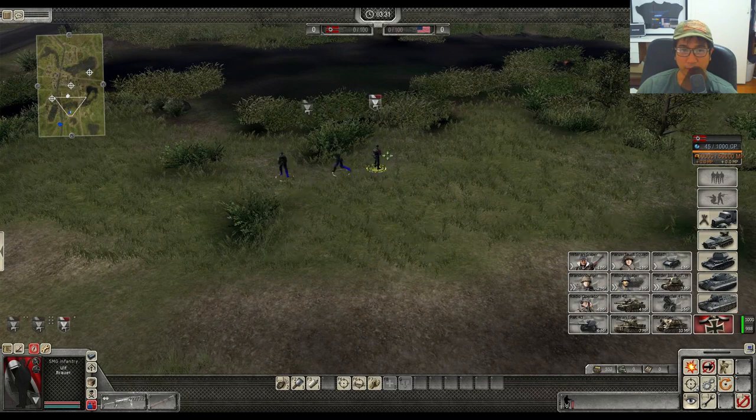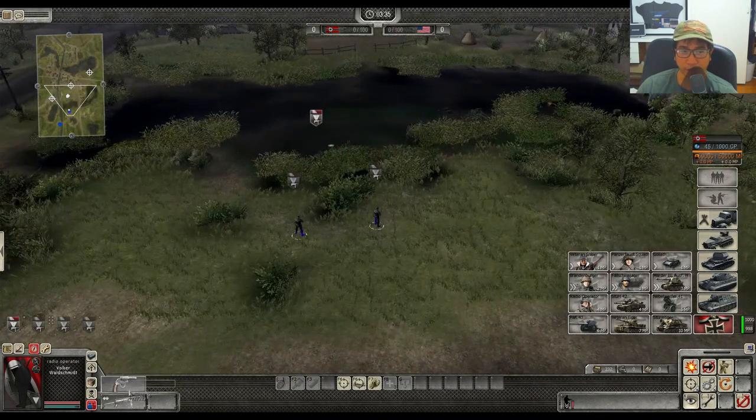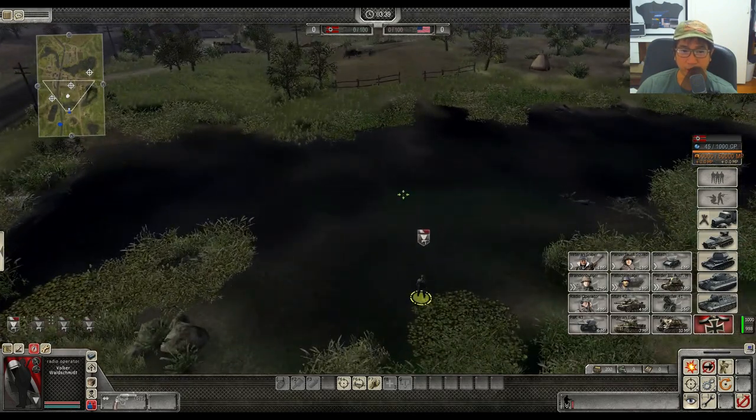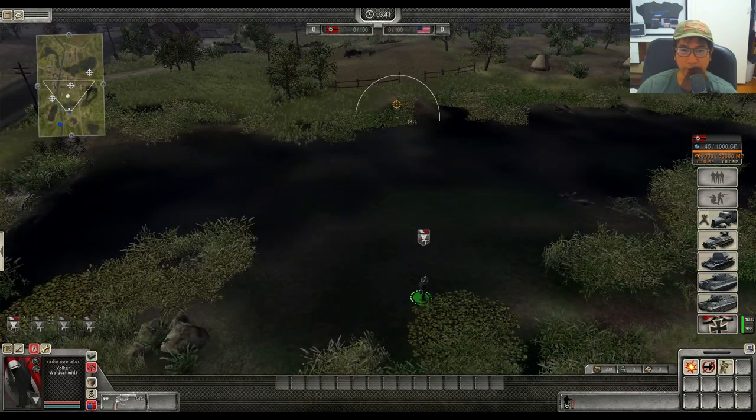You get 2 SMG guys and then the radio operator. The radio operator is special because it has the artillery signal gun. When you click on that, you need to use it in DC — press DC — and you can see it has a range of about 60.